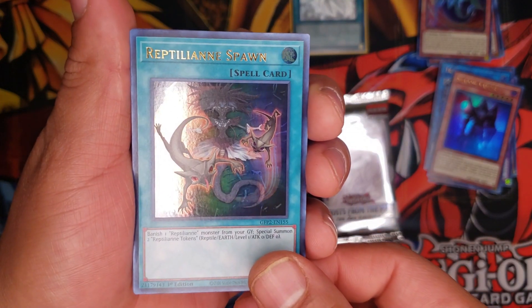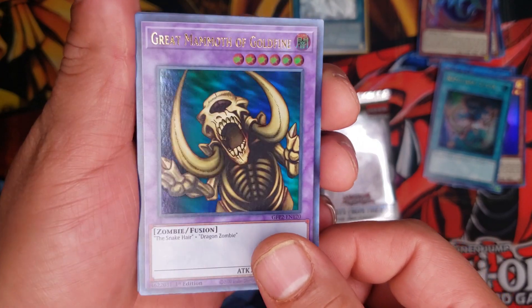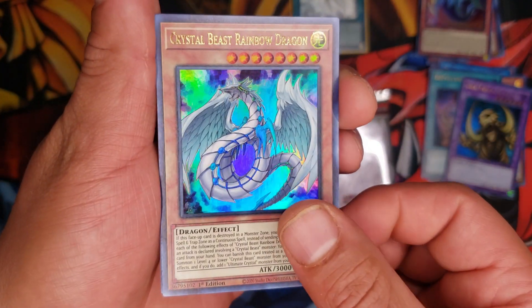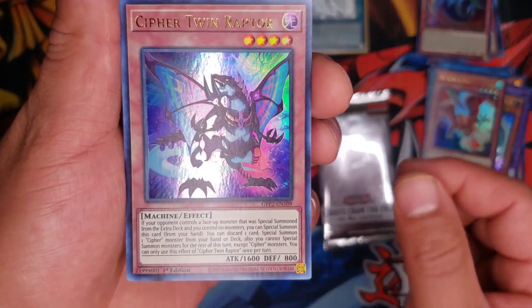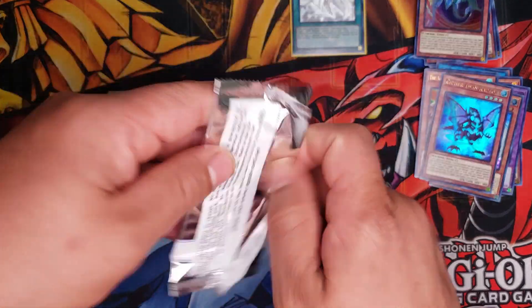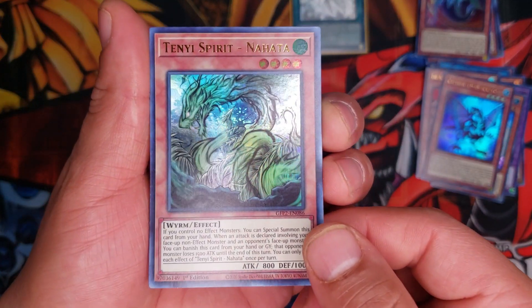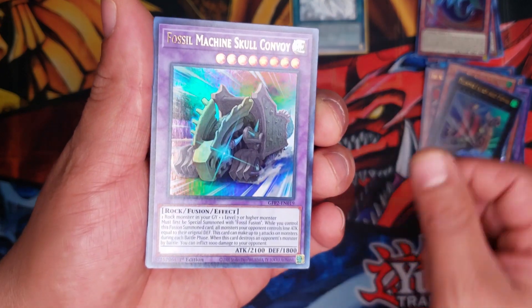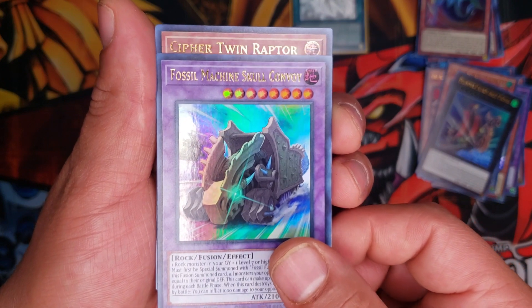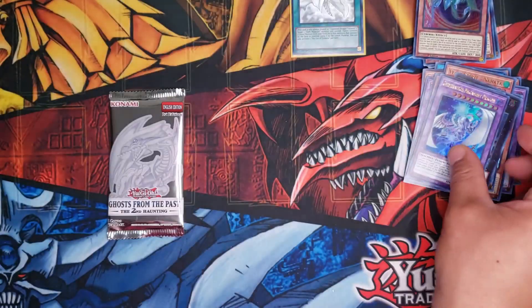We're gonna go ahead and move on to the Cyber Dragon one. My voice might sound a little weird, I think I'm a little sick. We got Reptilian Spawn, Great Mammoth of Goldfine — pretty sure this was a common — Crystal Beast Rainbow Dragon, and the Ancient Agent of Mystery — Jupiter. Then we got Cypher Twin Raptor — awesome, awesome machine. Now we're gonna go ahead and open the Blue Eyes packs. We got Tenyishe Natasha, Plunder Patrol Ship Morganite, Fossil Machine Skull Convoy — interesting — Cypher Twin Raptor again, and Chimeratech Megafleet Dragon.